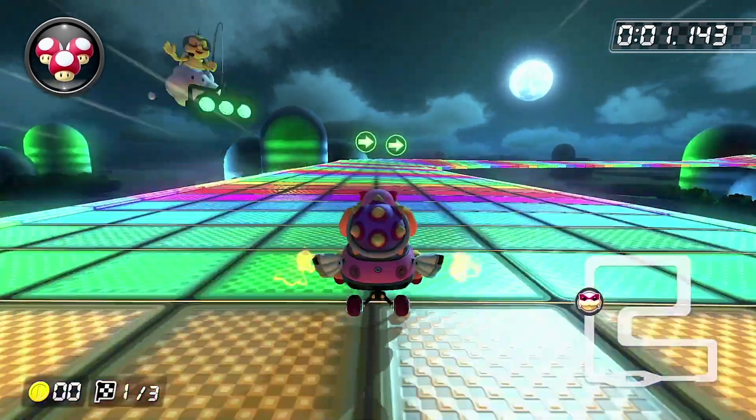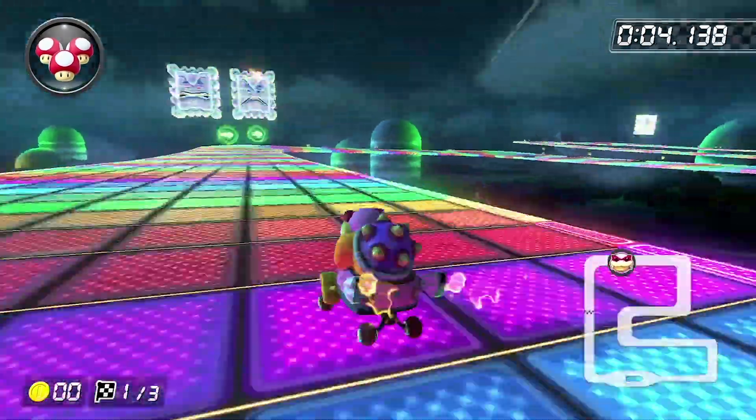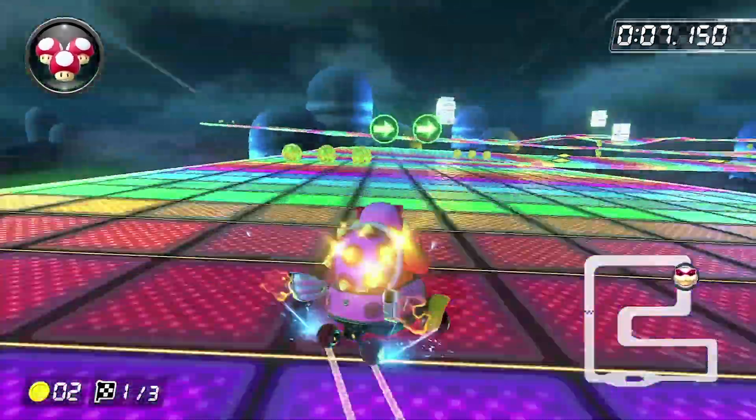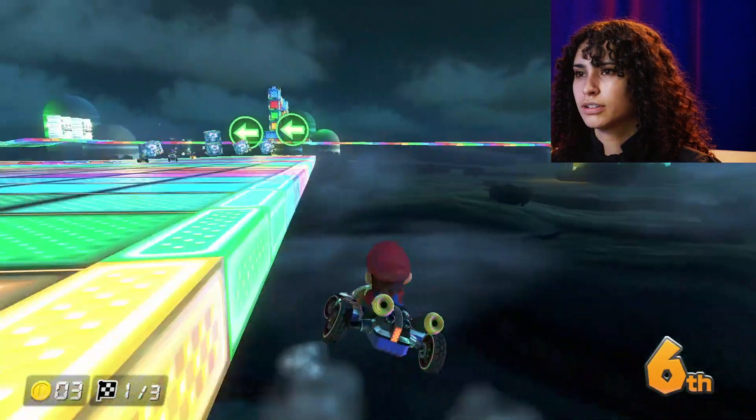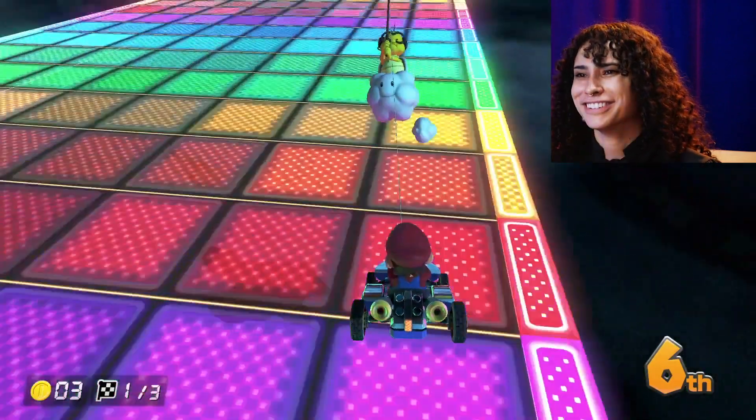As soon as you start Rainbow Road from the Super Nintendo Mario Kart, you have three super sharp turns — there's not even item blocks yet, there's not even obstacles in your way. It's almost testing the driver's own skills; you're the one who's going to get in the way of yourself. And then from there, you start seeing blocks that are trying to fall on you while you're trying to turn and collect coins to increase your speed. The more coins you have, the faster you're able to go — coins increase your top speed.